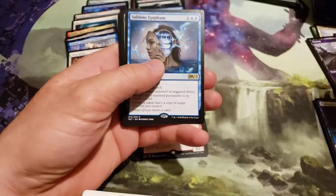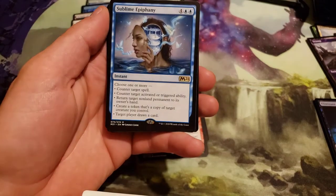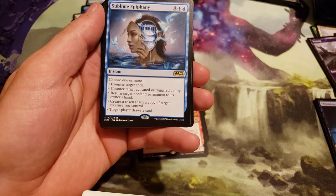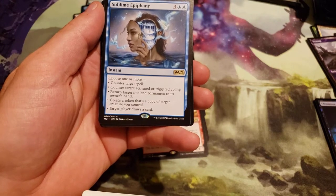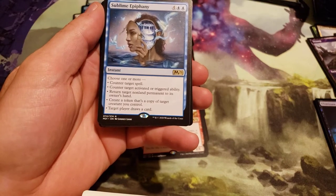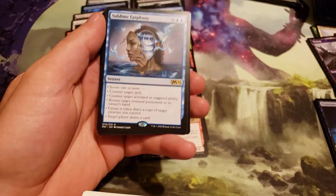I would also like to pull some Azusa — I can't say the name — the one that allows you to play 2 additional lands. Sublime Epiphany costs 6, 4 generic and 2 blue. Choose one or more: counter target spell; counter target activated or triggered ability; return target non-land permanent to its owner's hand; create a token that's a copy of target creature you control; target player draws a card.